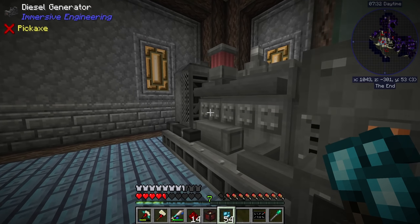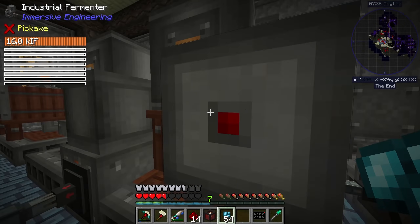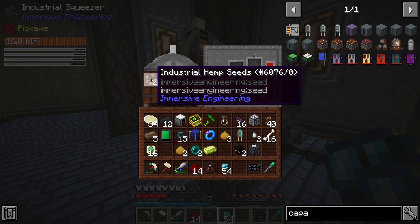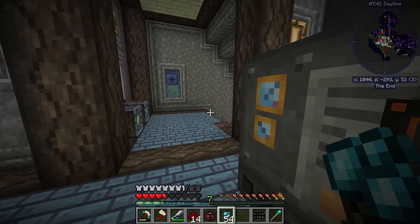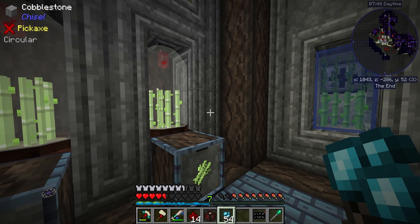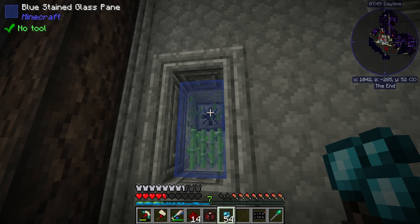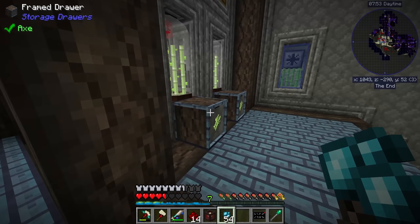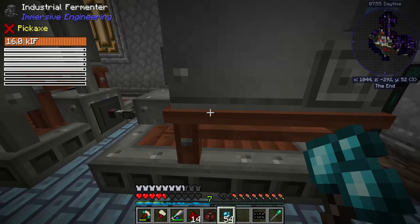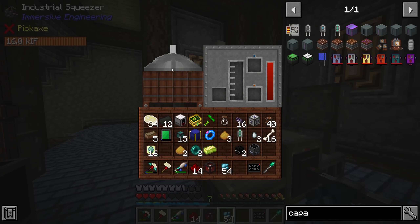Let's go place this down right there on top of here. Now all the power should be going into the capacitor bank before it goes out into the rest of the base. I'll make sure of that by adjusting the connections — so now all of the power should be going through the vibrant capacitor bank into our base.